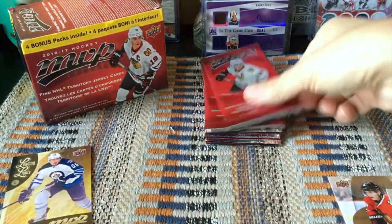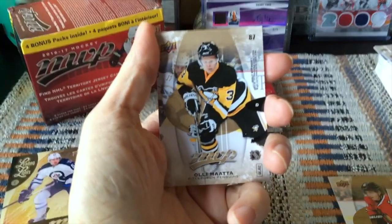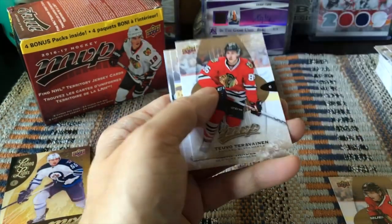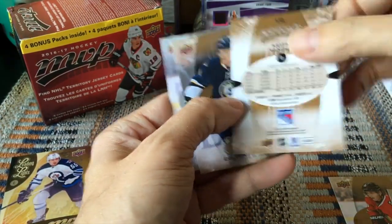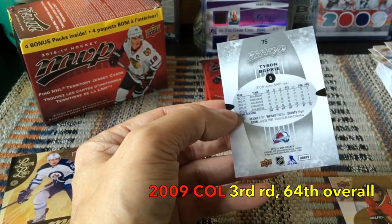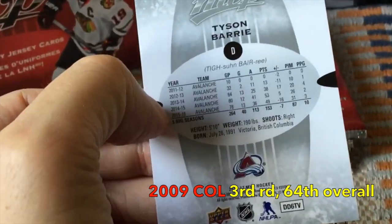I'm pretty happy with our haul so far. I believe we have a silver script here, and we have an Almadji which is a puzzle back — that would be an Oiler, I guess. We have Tarasenko, Keith Yandle — a journeyman but solid — Bracko, and Tyson Barrie. That's not a silver script — Tyson Barrie is a stellar defenseman; look at his numbers, they're fantastic for a D.